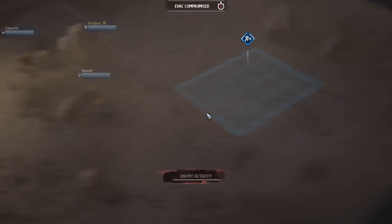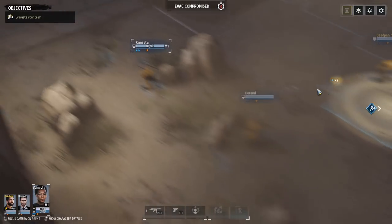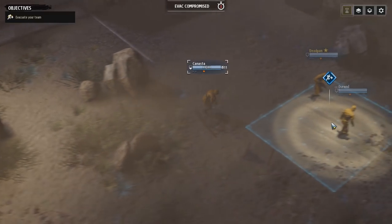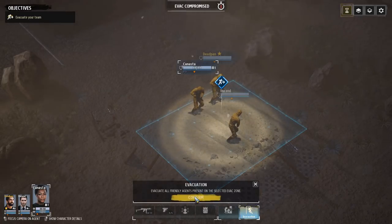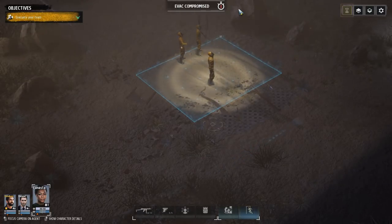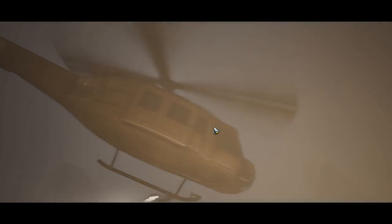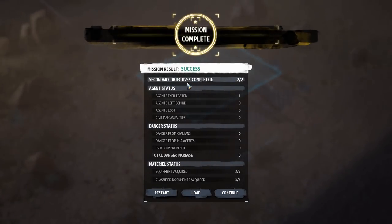Nicely done Durand — beautiful! Our evac is now arriving. We'll be able to get in unhindered. Now we can evacuate the team — confirm. Note up here: 'Evac compromised' — bad things happen if that counts down, so time things appropriately. Mission complete! Secondary objectives completed — two out of two agents exfiltrated, three equipment acquired, classified documents three out of four. Not too bad!